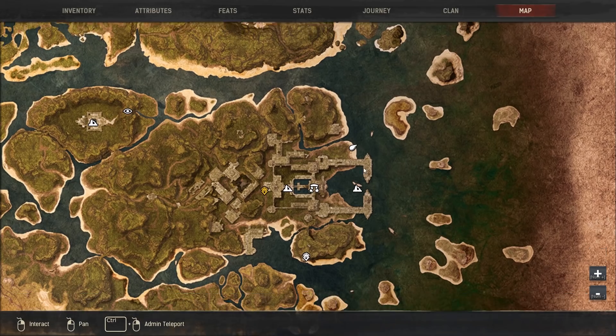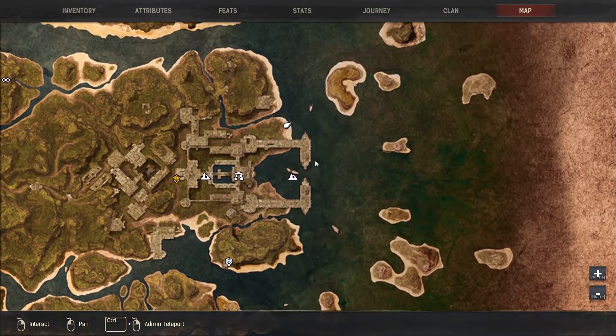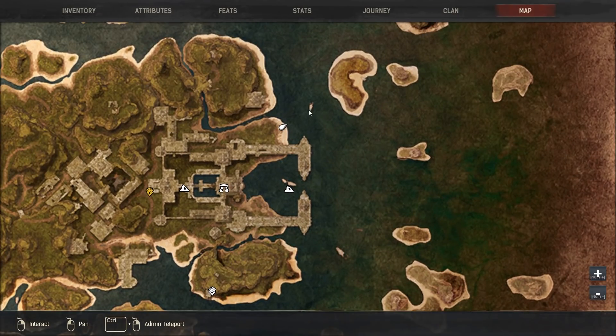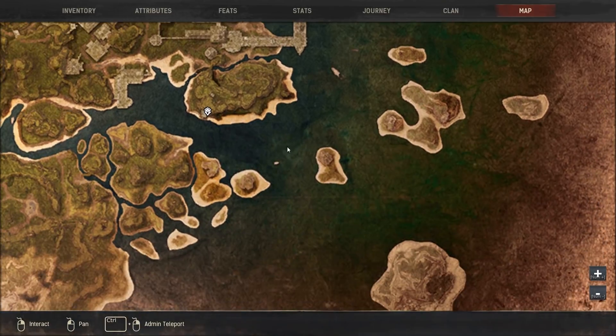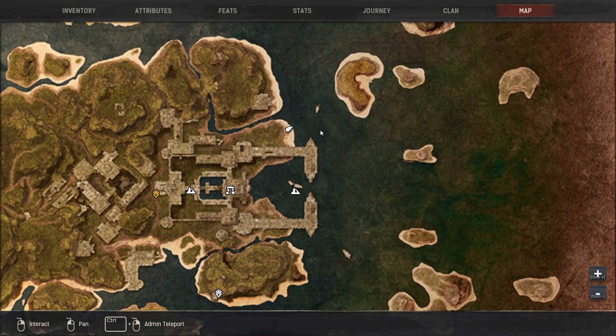We're going to take a look at the map. There are a few locations I want to show you. We're all the way over here in the jungle, on the further side. If you take a look at the map, you can see ships right here — that's a ship, and so is that one right there. All of these contain gold, or chests that have a fair amount of gold and silver.